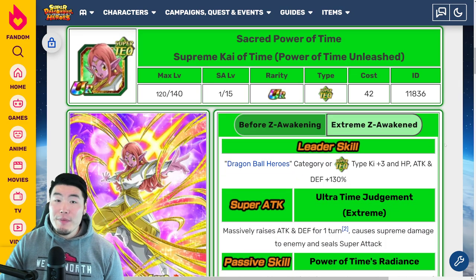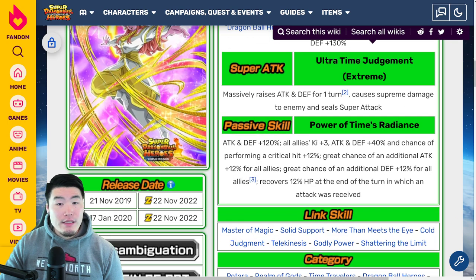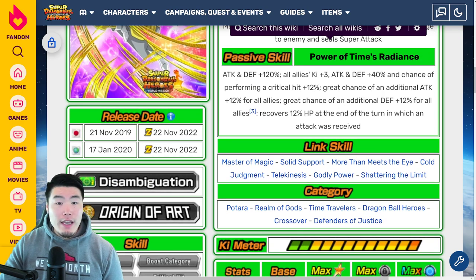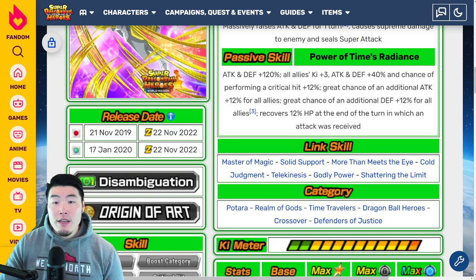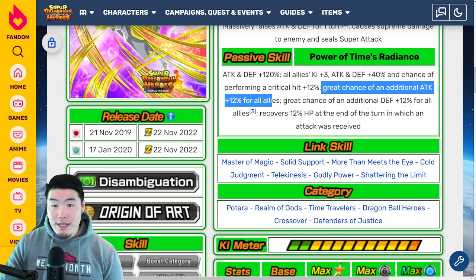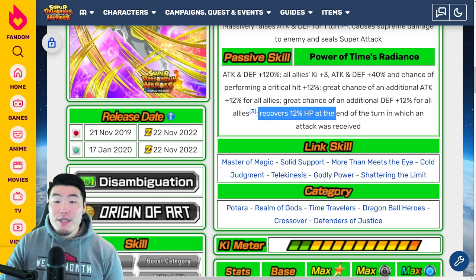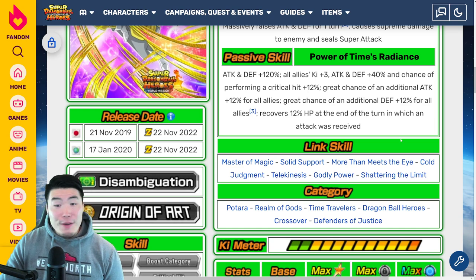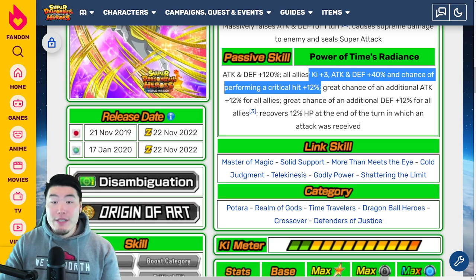From there we have the Supreme Kai of Time. Leader skill: Dragon Ball Heroes or Super ATK types, Ki +3, HP, attack and defense +130%. Super attack massively raises attack and defense for one turn, causes supreme damage, and seals super attack. Passive: attack and defense +120%, all allies Ki +3, attack and defense +40%, and chance of performing a critical hit +12%. Great chance of an additional attack +12% for all allies, great chance of an additional defense +12% for all allies, and recovers 12% HP at the end of the turn in which an attack was received.